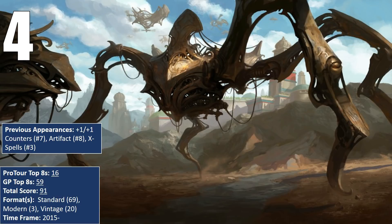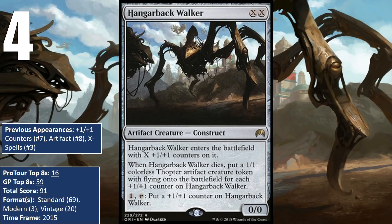At number 4, we have a powerful artifact creature — Hangarback Walker. Printed in our last core set, Magic Origins, Hangarback Walker is powerful for a few reasons. First, it is flexible: sometimes the right thing to do is play it for two mana as a 1/1, and from there you can pay a single mana per turn to slowly pump it. Second, it replaces itself when it dies, making a Thopter token for each +1/+1 counter on it. The Walker can effectively just sit on the table and gain counters until it's big enough to attack or block, and if it dies, you are suddenly dealing with a flying army.